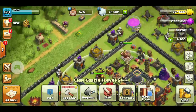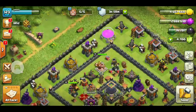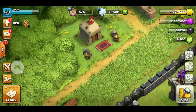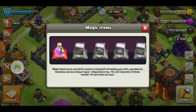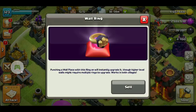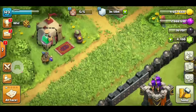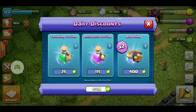Hello friends, in this video tutorial I'm going to talk about the latest update of Clash of Clans. Here you can see the trader is new, and the magical items have been increased, like wall rings and others. Let's watch what the trader is selling — you can see he's selling the wall ring. Let's purchase it.